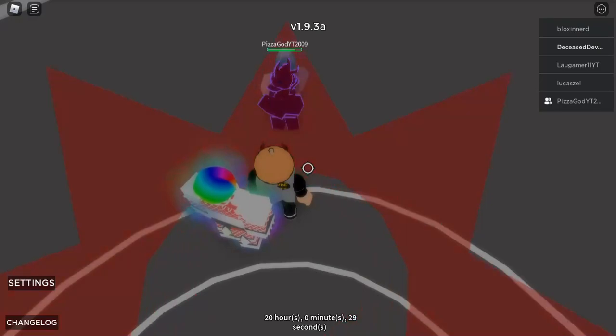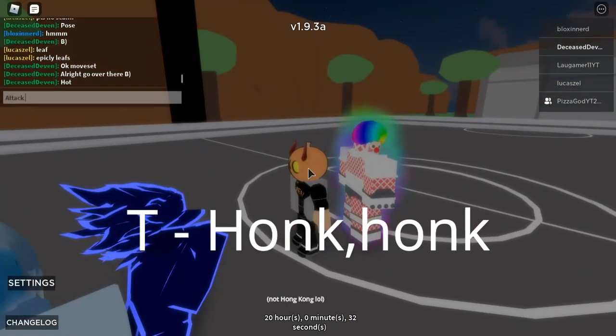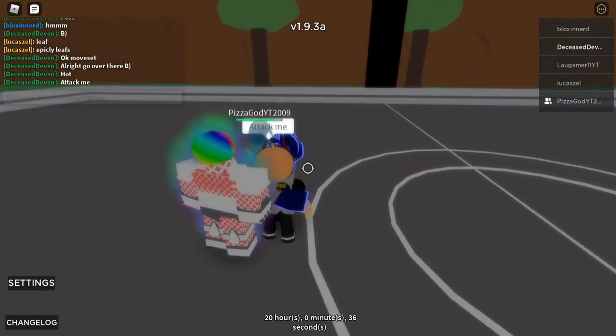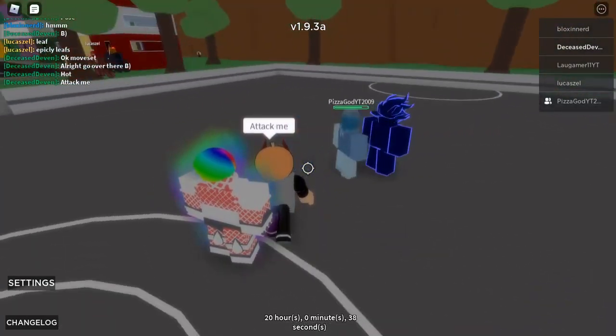The R move is right hook punch — you press R and you hit them. The T move is honk honk. Press T and you get like an epitaph thing. Attack me. It doesn't hit me. I can't attack back, but he can't hit me, so that's pretty cool.